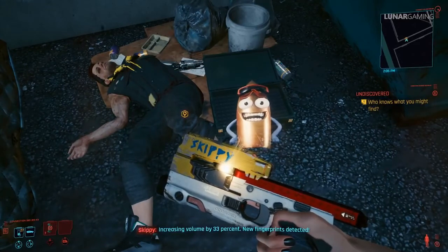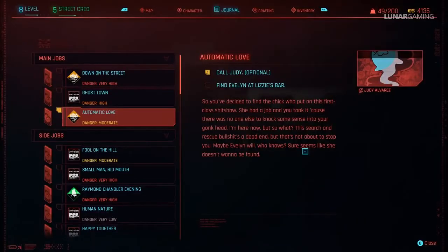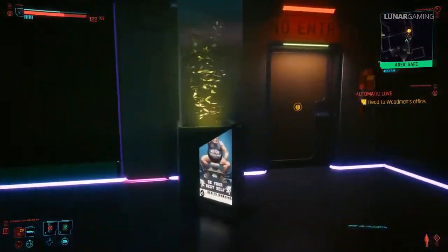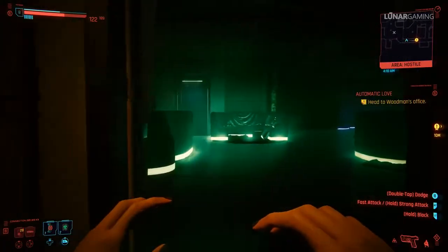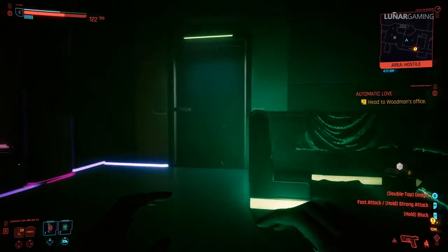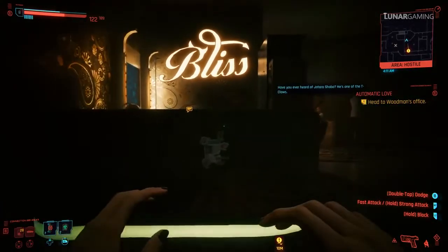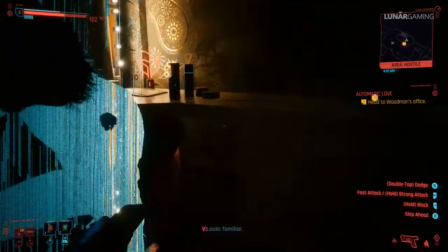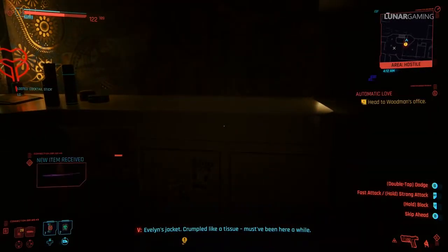We can now move on to mission number 12 Automatic Love. Play through the mission until you enter the Clouds bar, then make your way to the final restricted area — the unique Cocktail Sword is located in the first room on the left. At the end of the mission make sure not to kill Woodsman. There's also another unique weapon called Second Chance supposed to be in the room next to Woodsman's, but the door is locked and the weapon is not actually there — we do go into that room later but it's missing.